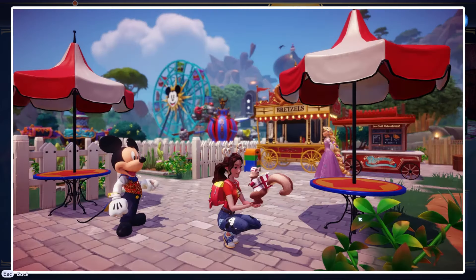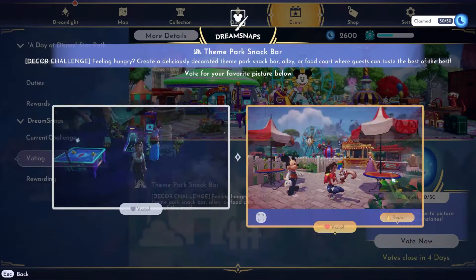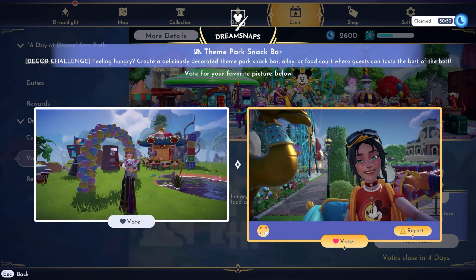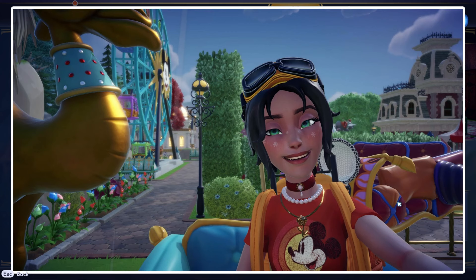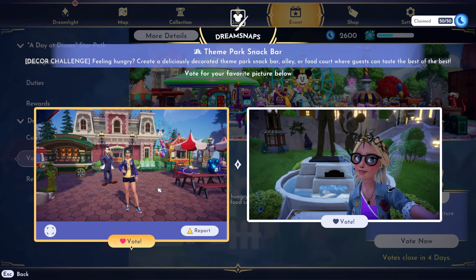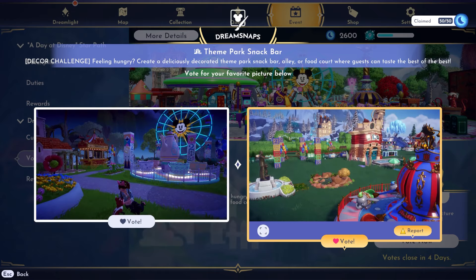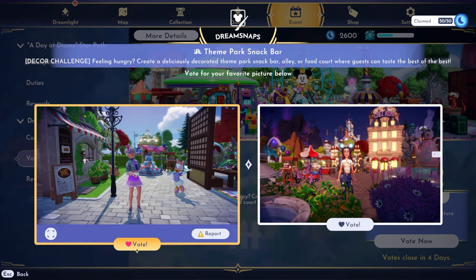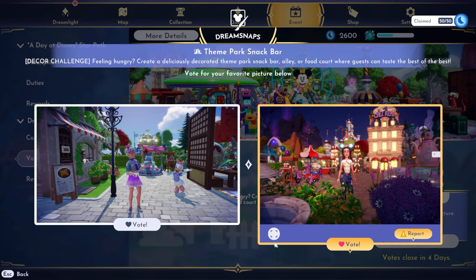Oh, this one's really sweet! The popcorn squirrel — we got Mickey! Let's go right. Okay, they're on a ride. This is my first time seeing a dream snap with someone on a ride. I was wondering if people were actually going to take their dream snaps on the rides, and here we go — here's someone on a ride! Let's vote for it, it's kind of cute. Okay left is cute. Oh, they got the fire station — neither of these are really snack bar, maybe left because they have the pretzel stand.